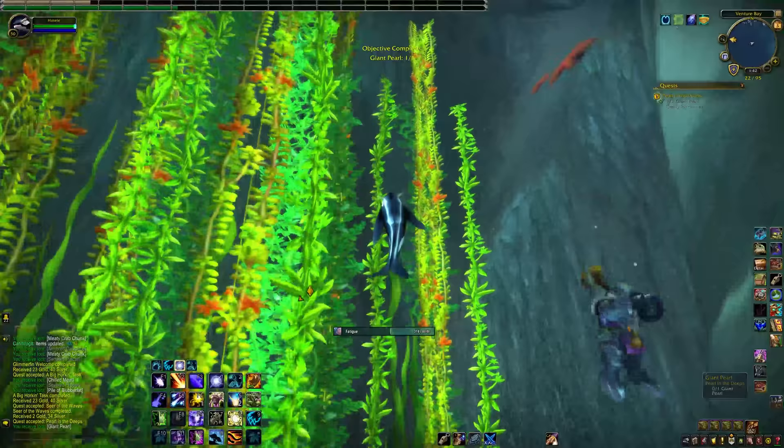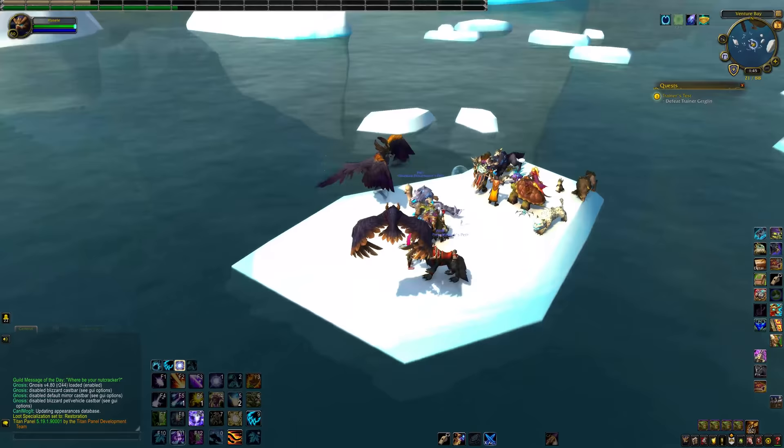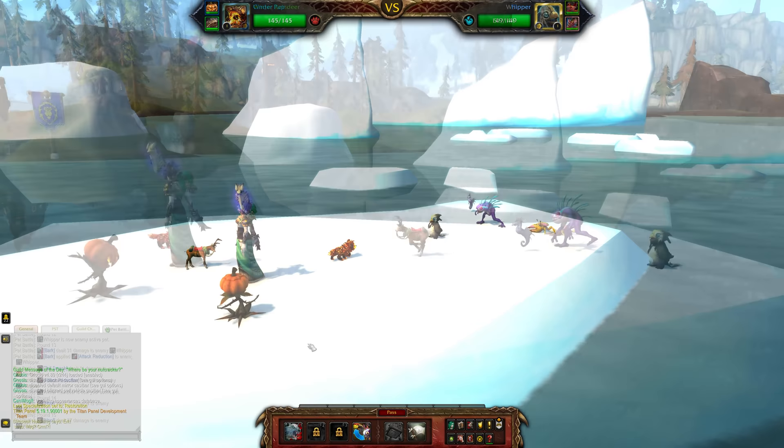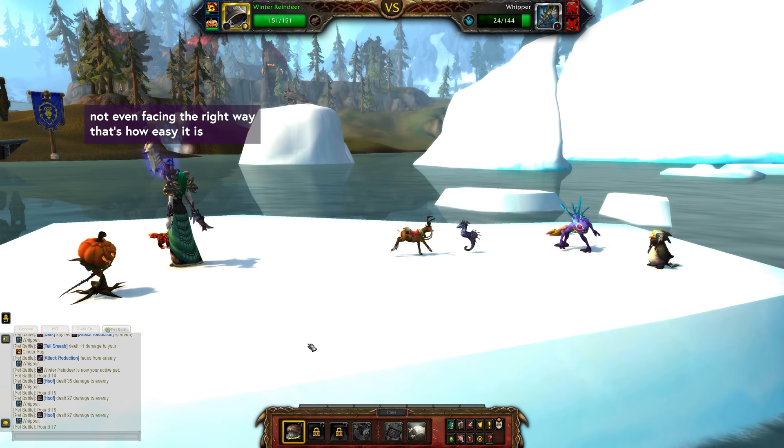Our next step in this questline is a pet battle, and I promise you, you can really use any team. This fight will scale down to your pet level, so if you don't have any level 25 pets that's totally fine — just pit your level 1 pets against it, you'll probably do fine. Flying and beast damage will make this easier, but I just bought the three cheapest level 1 pets off the Auction House and got it done with no pets dying, so I believe that you can do this.